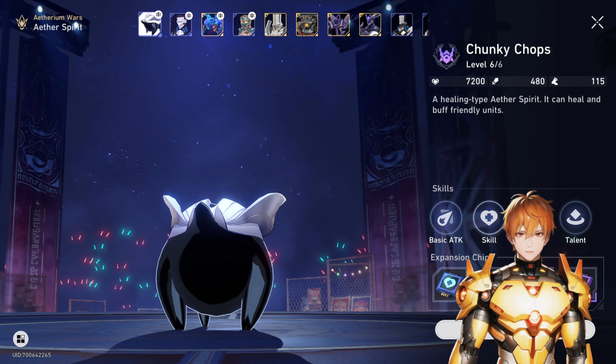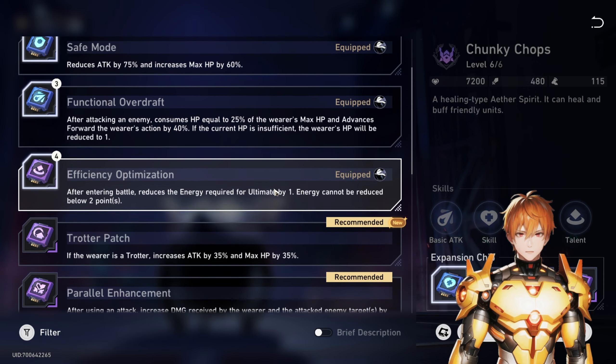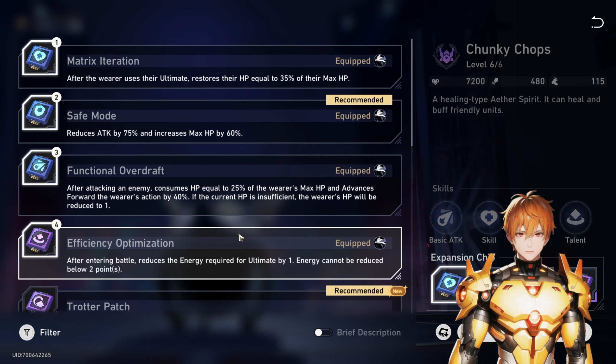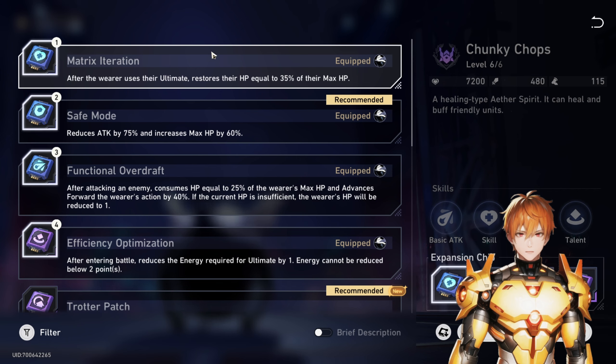For the Trotter specifically, the most important chip you'll want to use is Efficiency Optimization, which reduces the cost of its ultimate to two points so you can spam it more often. It's also important to go with Safe Mode to increase the Trotter's HP. The most important chip after that is Functional Overdraft — after attacking an enemy it consumes your HP, but remember the Trotter's HP is very high now, and it will advance your turn forward by 40%, so you can spam the ultimate much more often.